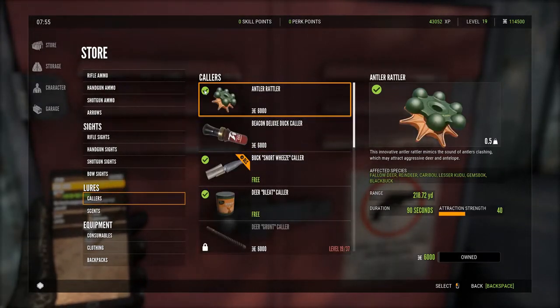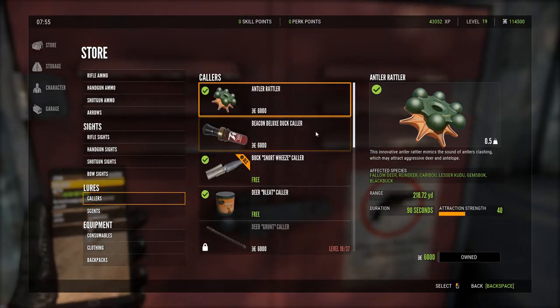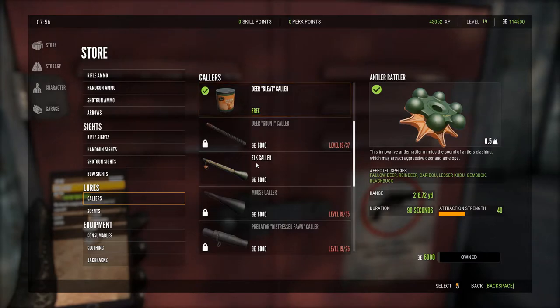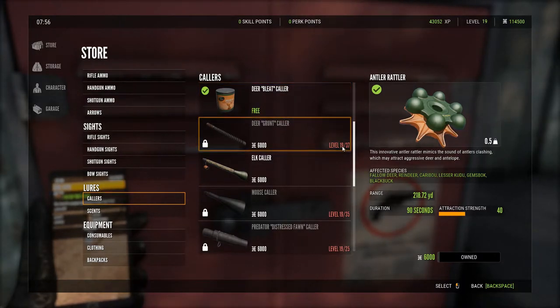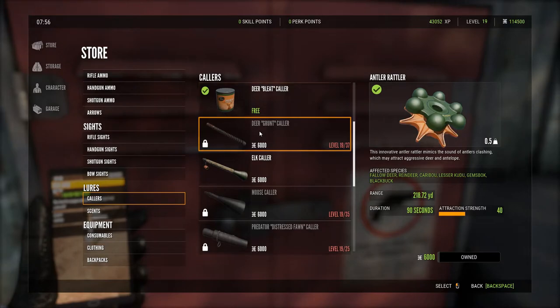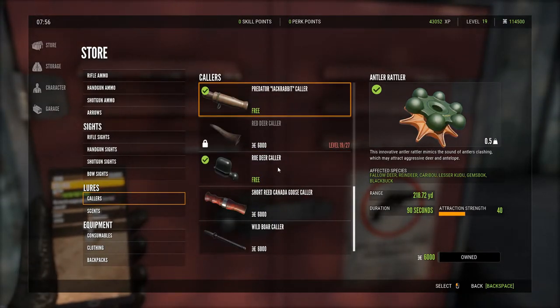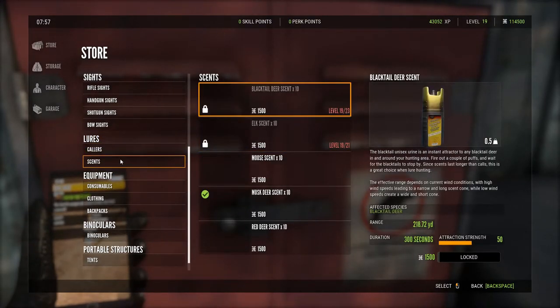Lures and collars — the game has different ones. Green check marks show what you own. Items without a red number but also without a green check mark are unlocked but not yet purchased. It also shows what level you need to be to unlock each item. I'm at level 19 and need to reach level 36 to unlock the deer grunt collar. You really have to get high levels to reach some of these collars.